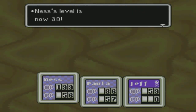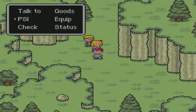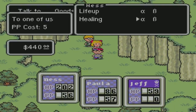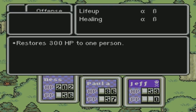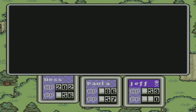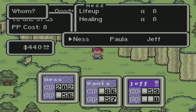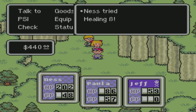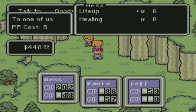Stop moving. Okay, level 30! Offense up by 1. Luck up by 1. Max HP up by 3. Let's just check. Poisoning. Nausea. Okay, PSI on Jeff. We'll also use a Life Up on Jeff.